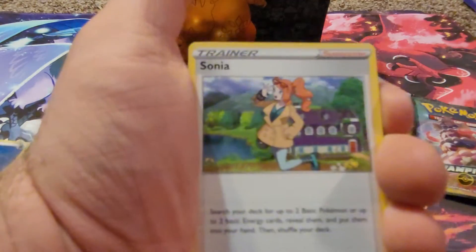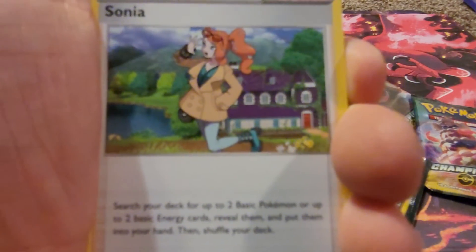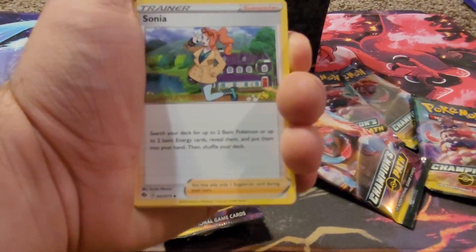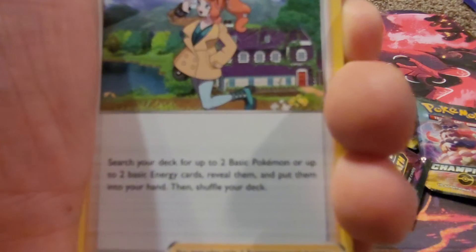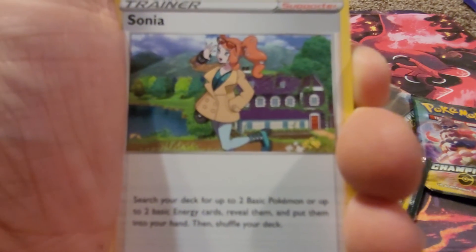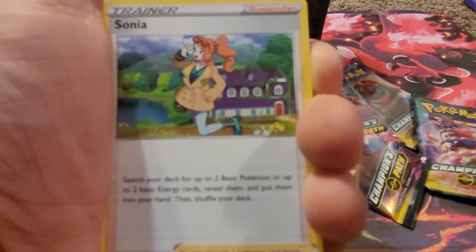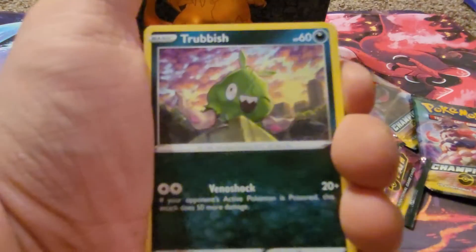Pack six: Hop, Piers — as of right now nothing too exciting. I don't really know this set all that well. Nickit, Trubbish, Hatterene, Rockruff, Potion, Sonia, Milcery.